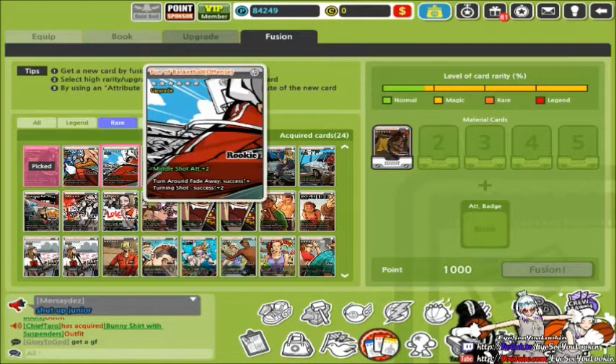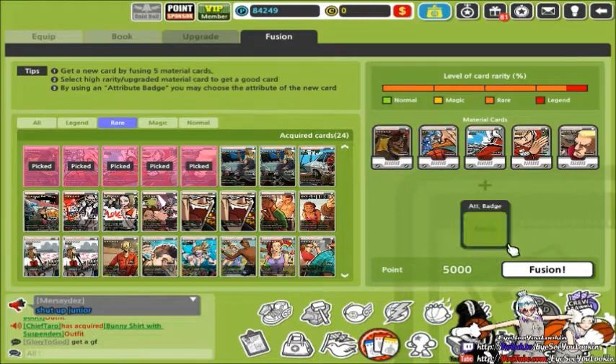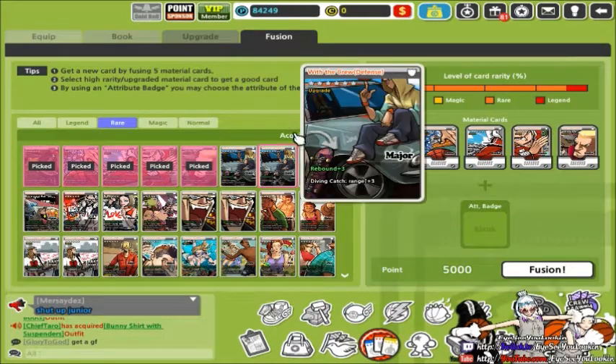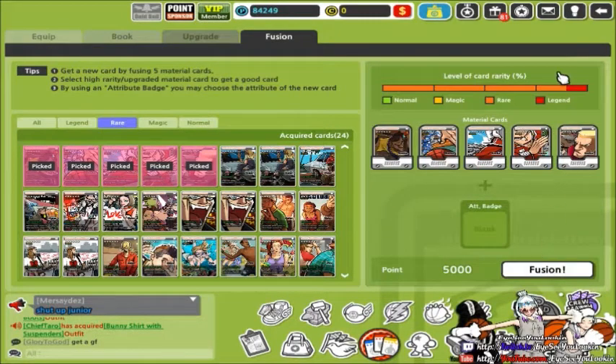Let me fuse five rare cards together. I put five in — it's going to take your points up. By the way you need points for that. Now you see I have like a five percent chance on this to get a legend, and that's not a pretty good percentage. So I'm not going to waste my money on this. That's how the bar works — you need to get this bar completely filled with the red color to get a legend card.